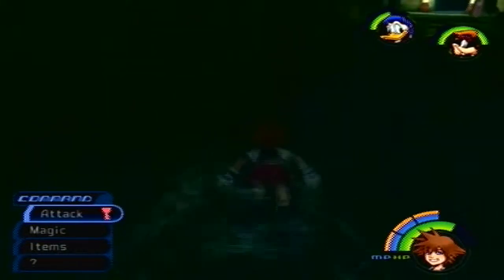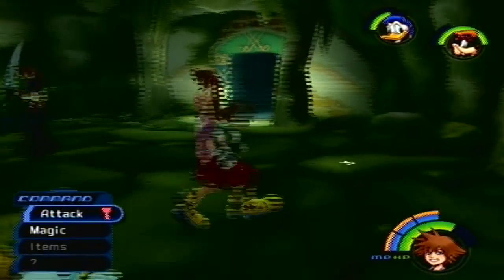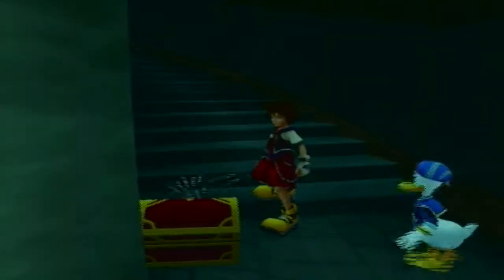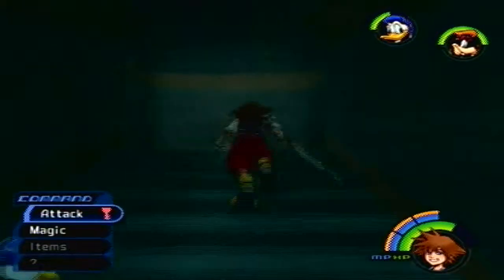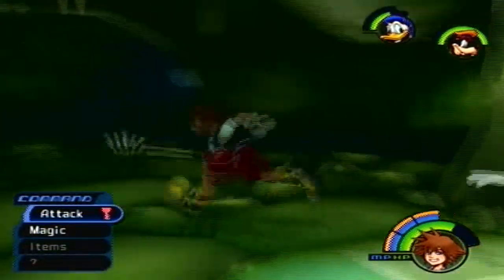After a brief bout of swimming, we can get up on dry land. Oh great, a white Trinity — something else I'll have to come back for. Really quick, if you might notice, we have a treasure chest back here — three more Dalmatians to be found. And over here there is nothing yet, anyway. But that's for later.